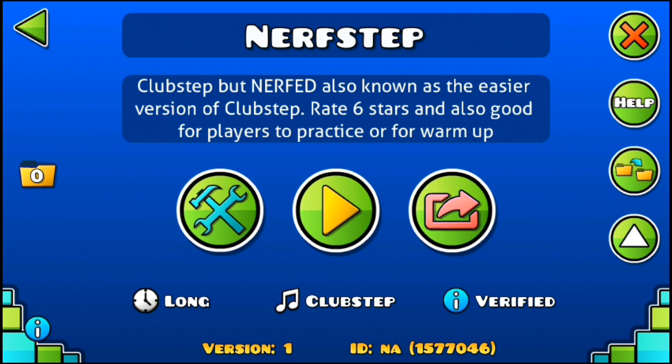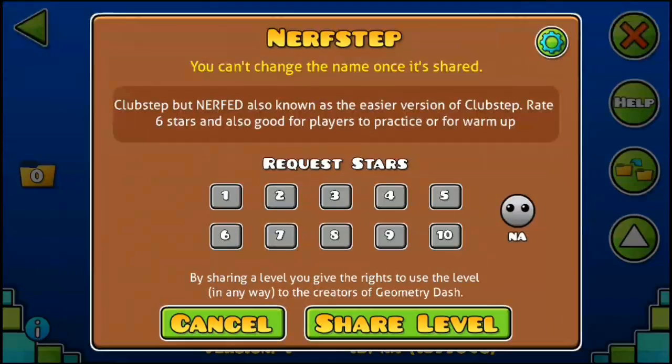So I'm going to show you the nerf that is going to release. Clipstep with nerf - also known as the easier version of Clipstep. It's 6 stars and also good for players for prizes for me. What it means is that it's just a Clipstep that is 20 times easier. So you guys can warm up or give it a practice so that you will be ready for the real Clipstep.